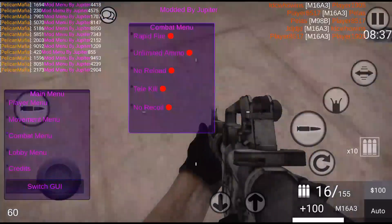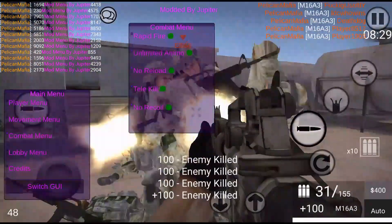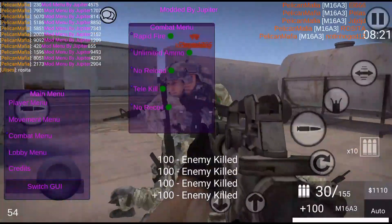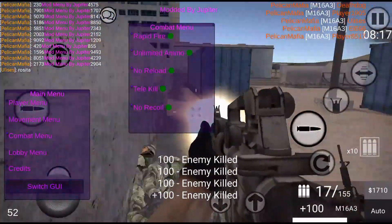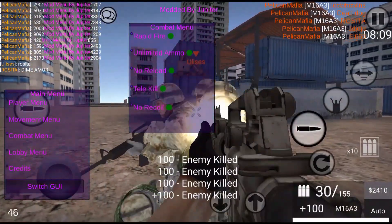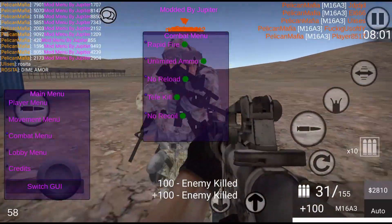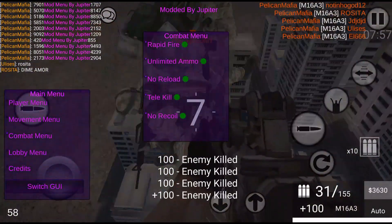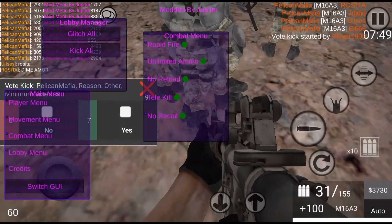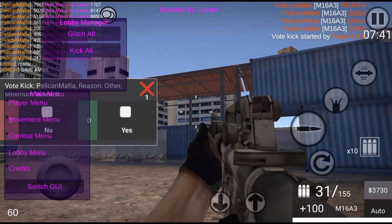We also have rapid fire, unlimited ammo, no recoil, and teleport kill — so everyone gets teleported and you have no recoil. This time the gun doesn't fly off the map like it used to. He added a mod to prevent that. It's so overpowered that people get upset in the chat — honestly I feel bad, but it's just that strong. You can also fly players up into the sky.